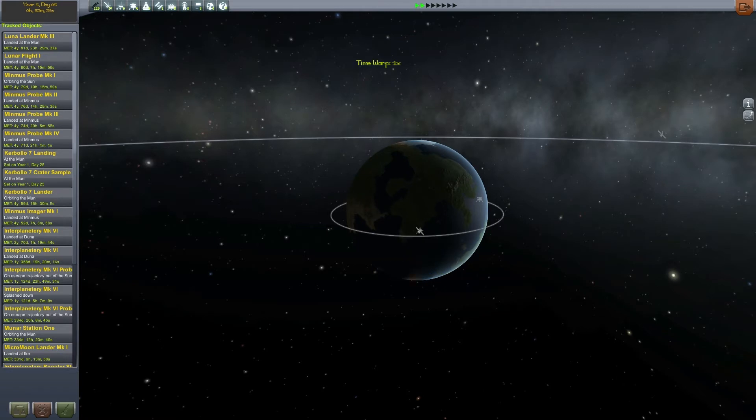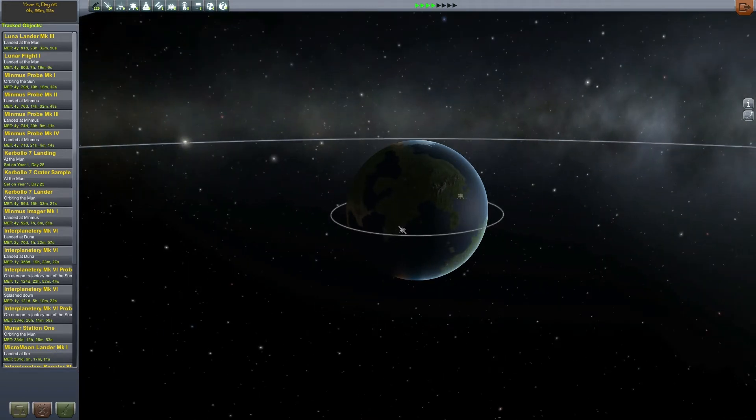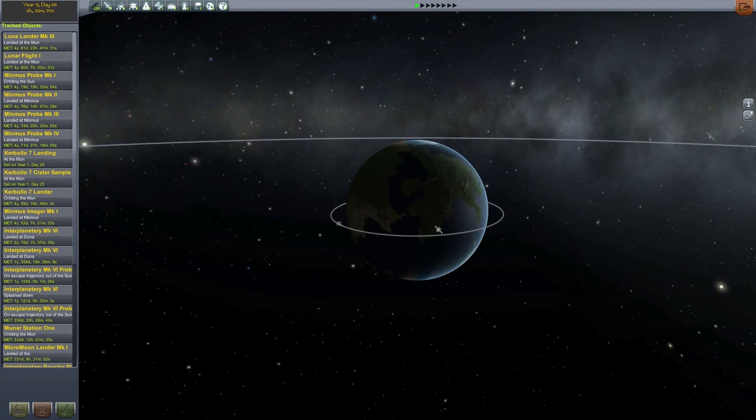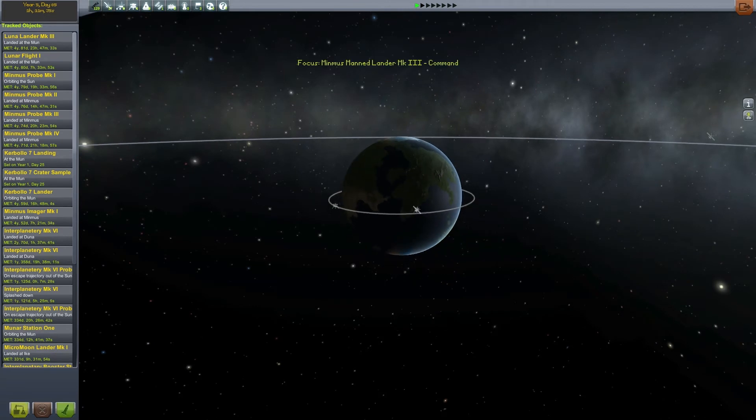There's us. We'll want to launch when it's coming up over the horizon — somewhere about here. If we come into a lower orbit, we can come in from behind. I guess it doesn't matter too much, because this thing is going to be doing all the maneuvering. That should do. Let's fly that thing and get this into orbit — another nice, clean equatorial orbit coming right up.